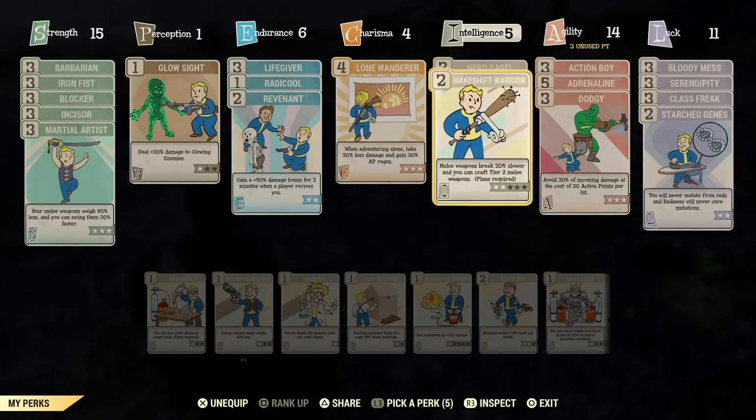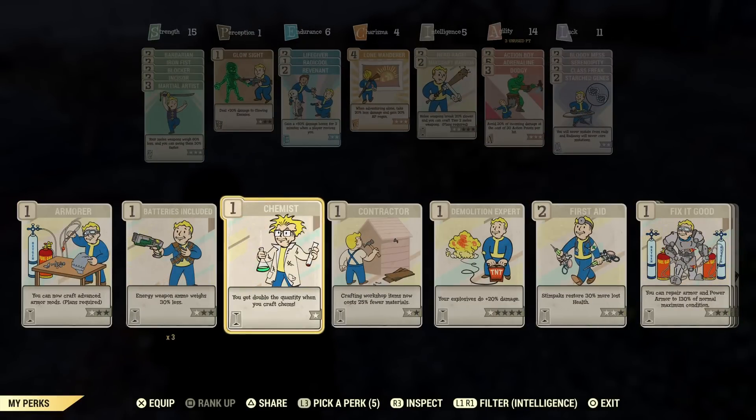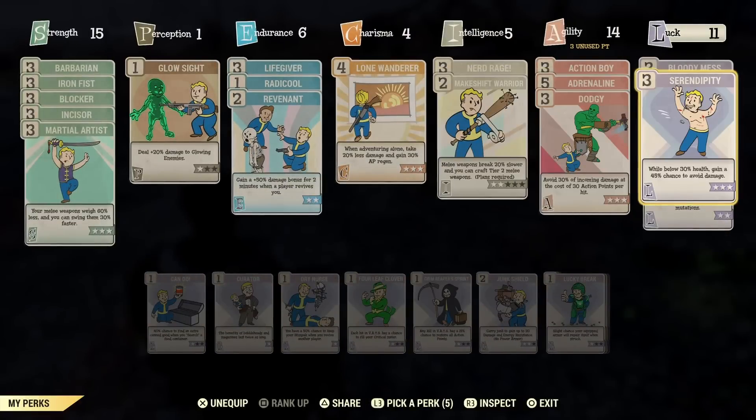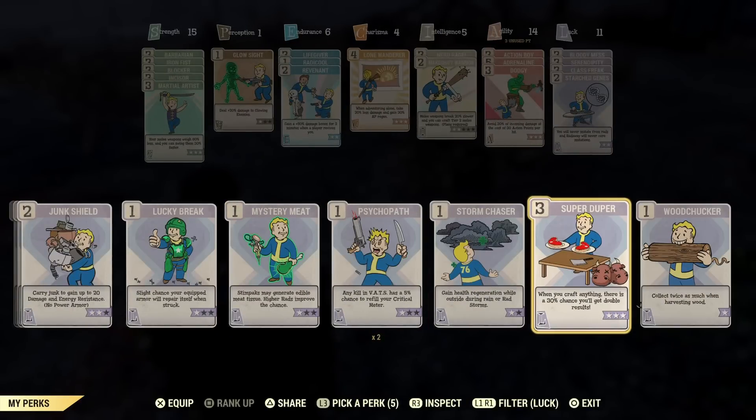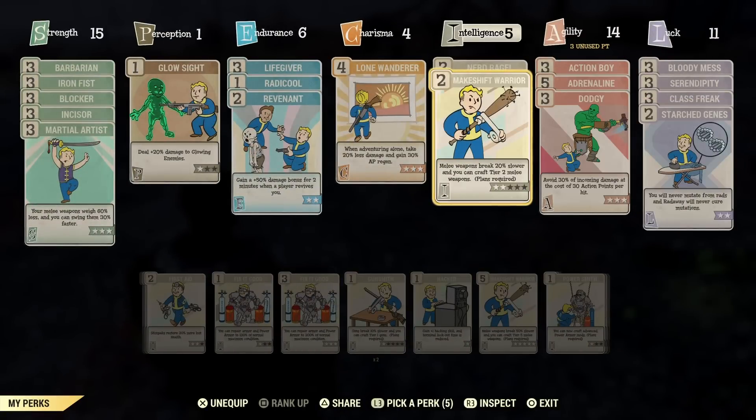A couple more underrated perks: Chemist is really good for crafting Stimpaks — it will double the amount of Stimpaks you craft. If you equip Chemist and then equip SuperDuper, you could in theory get four Stimpaks for the cost of one. And if you turn those into diluted Stimpaks, you could get eight Stimpaks instead of two or four. It's a great way to get a lot of Stimpaks really quickly.